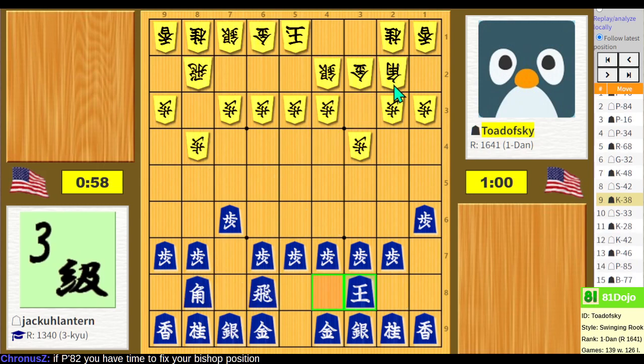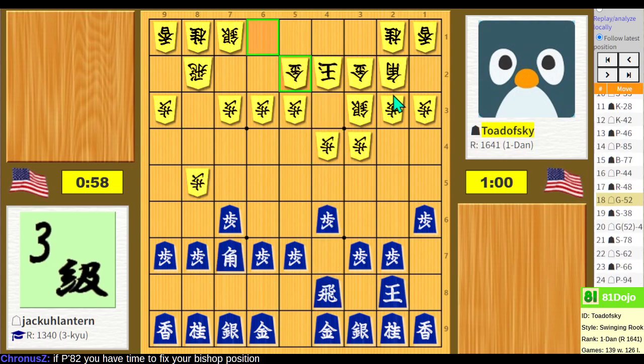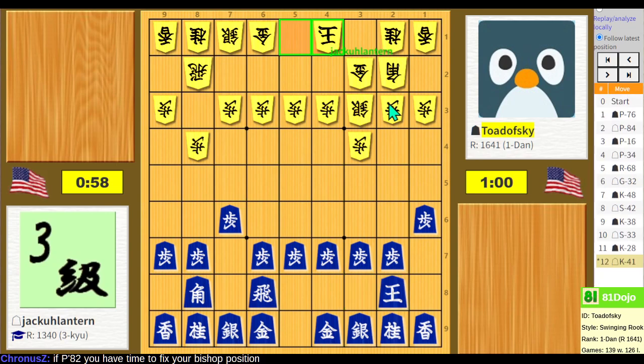I was just having the hardest time playing static rook, and it seemed like everyone on this site knows it. Also, I do feel like more people at least that I've played with on 81 Dojo do ranging rook instead of static rook, which might be more of a Shogi Wars thing — but that could just be my experience. Anyways, back to the game. So I kind of just wanted to push in. I also didn't notice this move until a couple moves later. I was like, whatever, the knight's dead, I might as well go for the silver, and then I saw that.